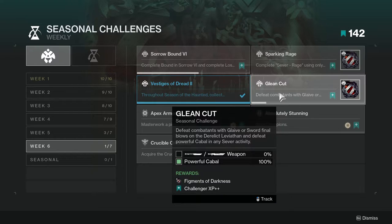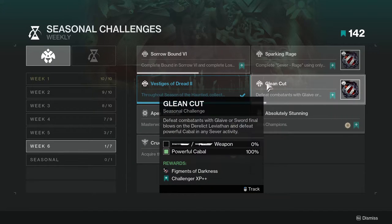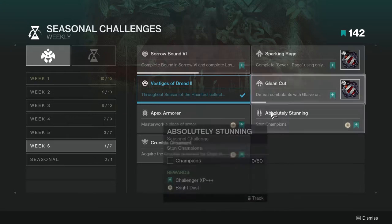Clean Cut requires you to defeat combatants with glaive or sword final blows on the Derelict Leviathan, and defeat powerful Cabal in any Sever activity. This one is not too hard — I already have the powerful Cabal done after just two runs. Thankfully you can actually use both the sword and the glaive at the same time if you want.